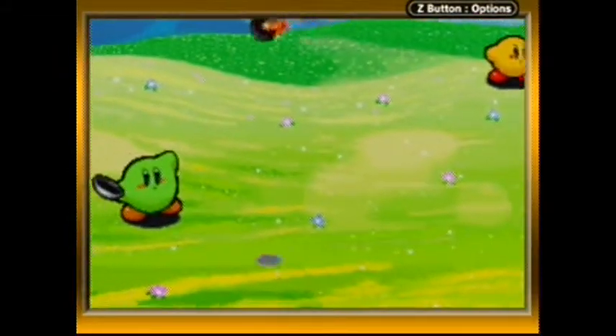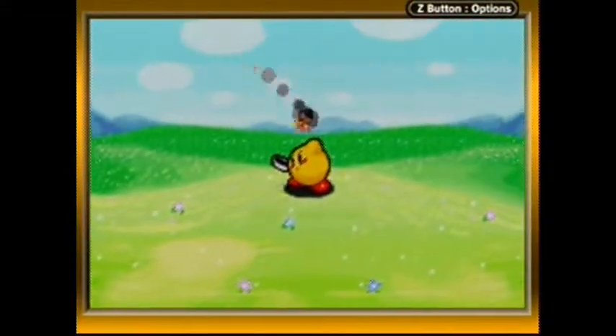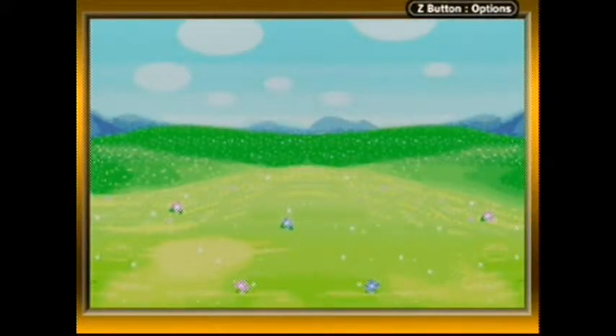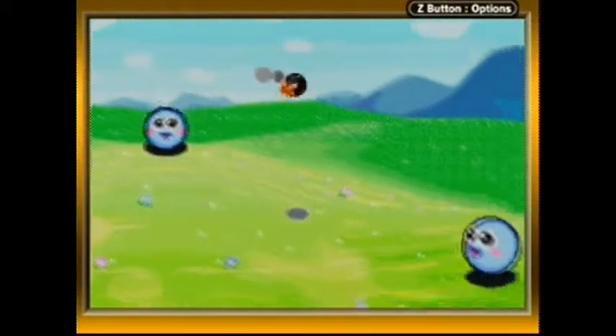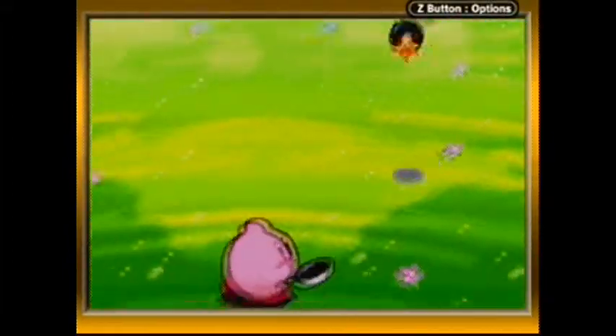And here's a mini-game. There'll be a variety of mini-games over the course of the game, which will give us extra lives if we win. In this case, we have to hit a bomb with a pan and knock everybody else out! If you press the button at the wrong time, you'll get blown to smithereens. Of course, the bomb gets faster as time goes on.